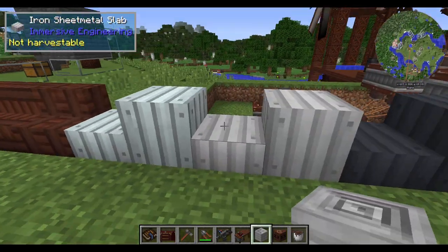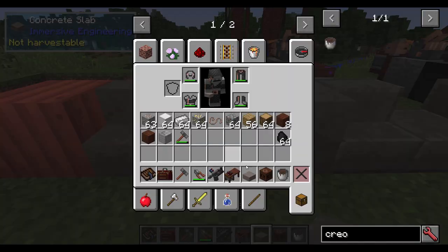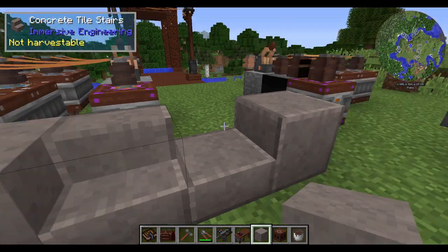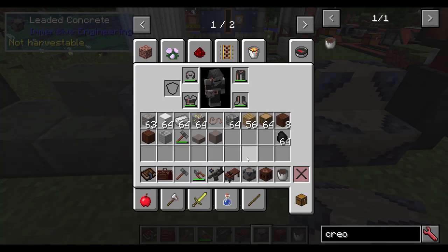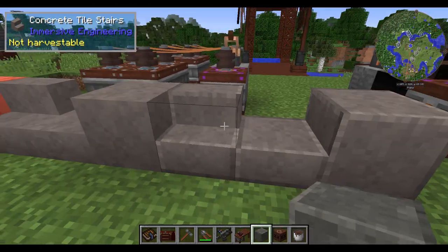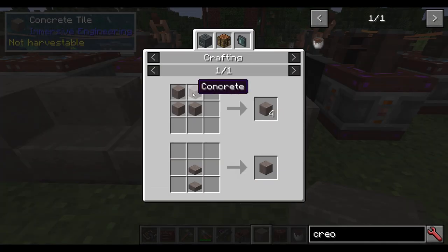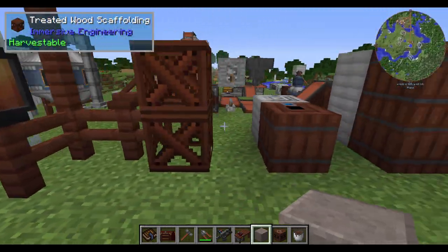Here's what the different sheet metals look like: we've got aluminum, iron, lead, and constantan. Then we've got concrete, which is made with sand, gravel, a water bucket, and clay to get eight of them. Or you can use slag, which is an excess item from other processes we'll cover in another video. You've also got concrete tile stairs, hempcrete, and leaded concrete, which is made with lead plate and concrete. The chiseled version is just four concrete making four concrete tile.